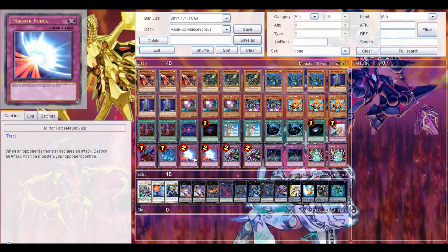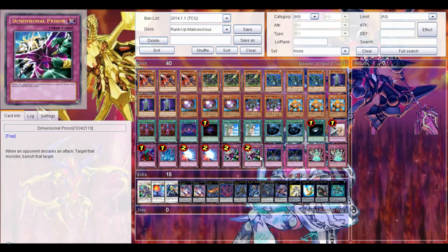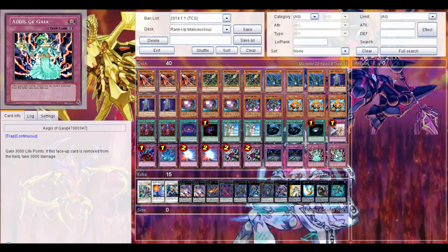2 Forbidden Lances to make sure your plays go through, to get past Dark Hole and traps. 1 Torrential Tribute, 1 Trap Hole, Trench Wall, 2 Mirror Force, 2 Dimensional Prison, 2 Fiendish Chain, and 2 Eyes of Gaia.